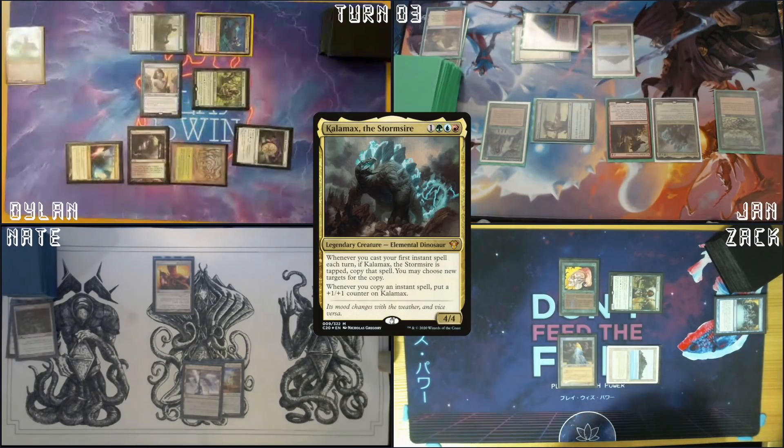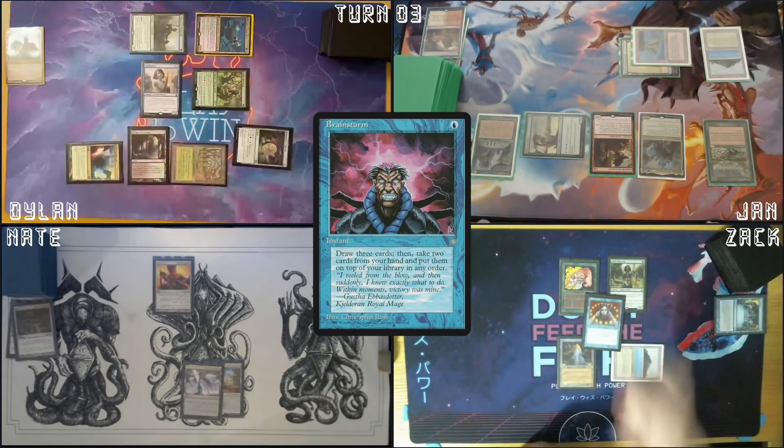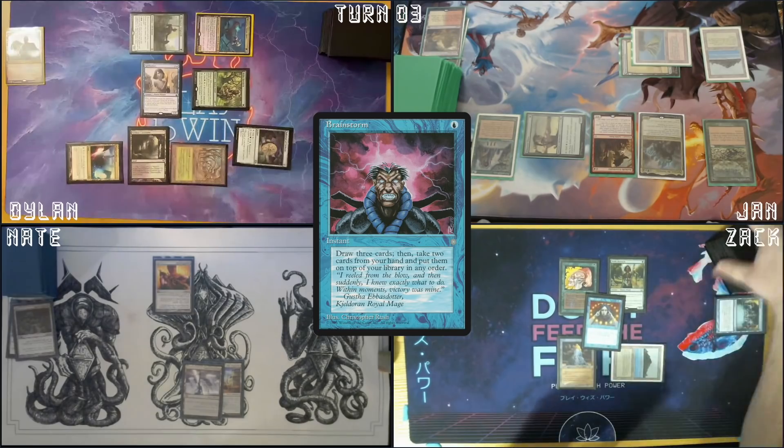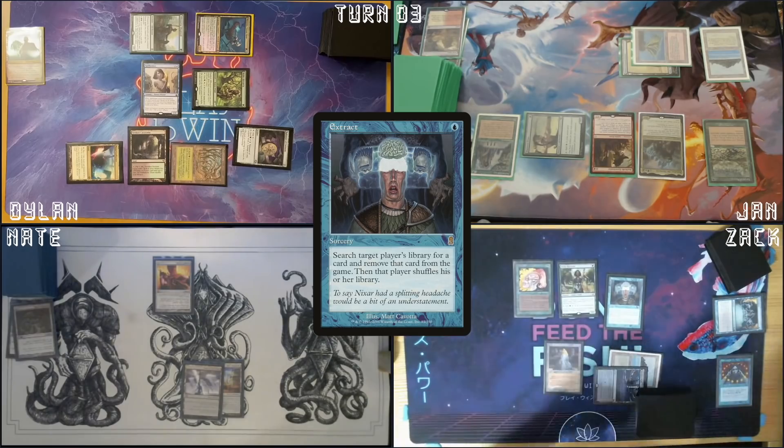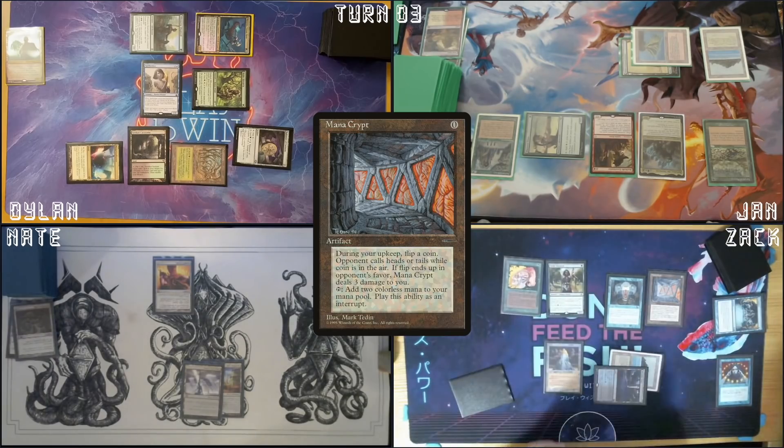Pass the turn. Untap. Draw. I'm gonna cast Brainstorm — draw three, two back. Play a Morphic Pool. Cast Extract targeting myself — I'm gonna be casting a Mana Crypt. Extract a Turtle Scourge. And then I'll pass the turn.